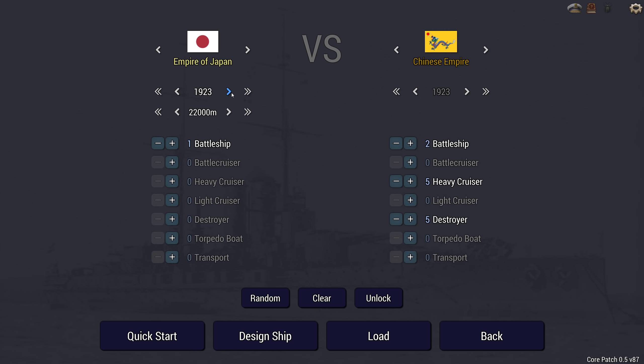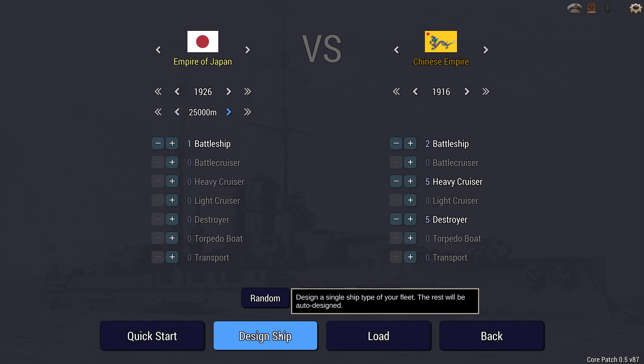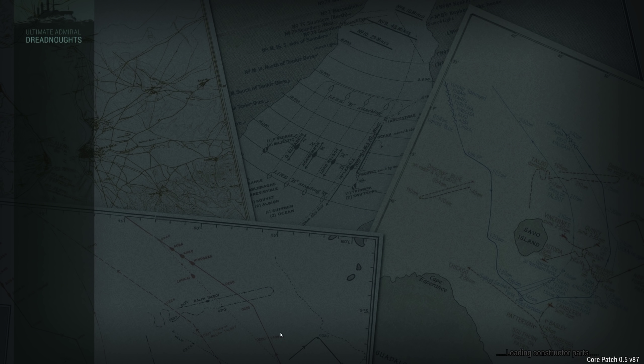I'm going to give myself a little bit of a tech advantage — going for 1926 versus 1916. So a pretty sizeable tech advantage, but I'm severely outnumbered: they have a lot of lightships and an extra battleship over me. Let's get into the design phase.